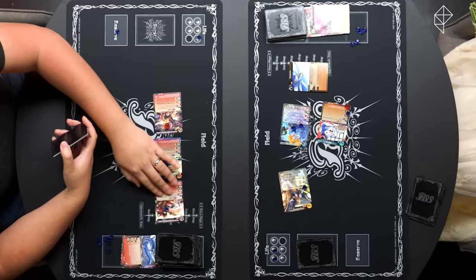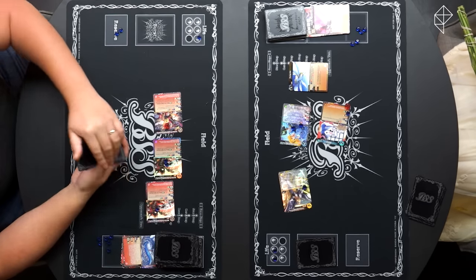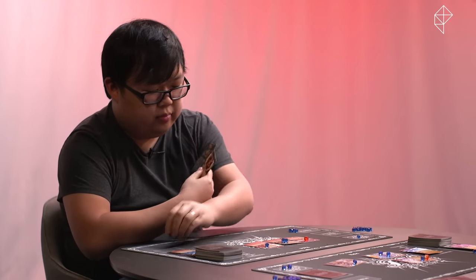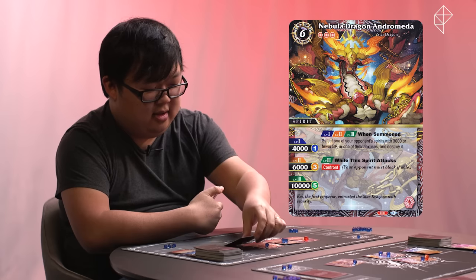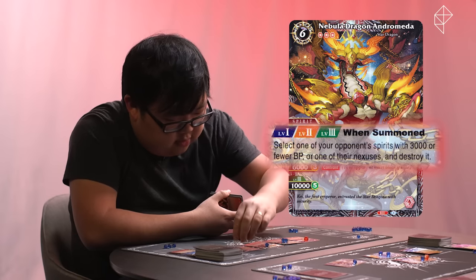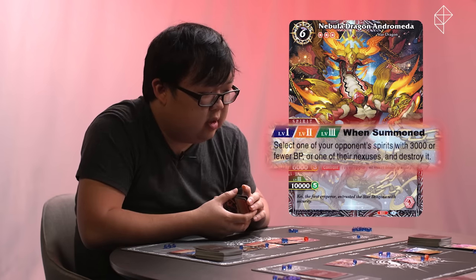Start step, core step, draw step, refresh step. I'm going to spend three cores to play Nebula Dragon Andromeda. That's a silly dragon. I think it's quite noble. When summoned, select one of your opponent's spirits with 3,000 or fewer BP and destroy it. So I will get rid of — PENTON. Please, I'm begging you. Goodbye, PENTON. I'm gonna cry.